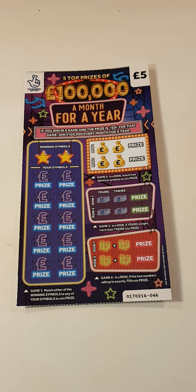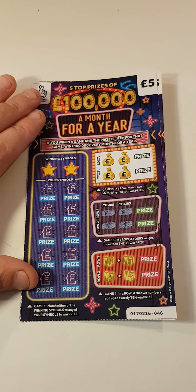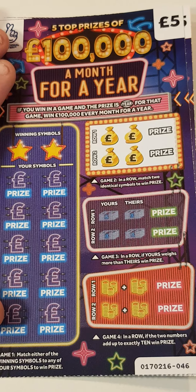Hey there guys, Mr. A-Scratch here. So we've got two of the 100,000 a month for a year. We've got card 46 and 47. So we shall zoom in and see how we do.